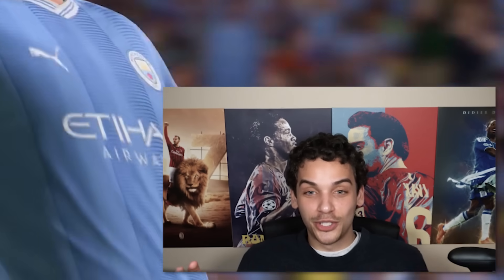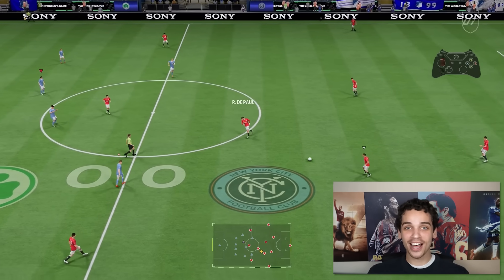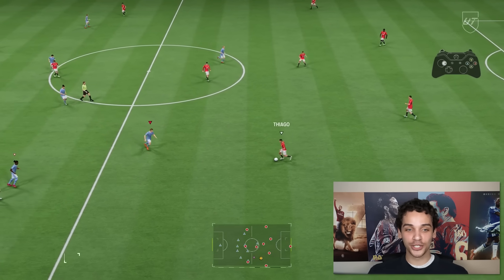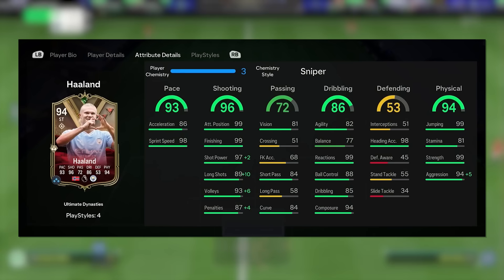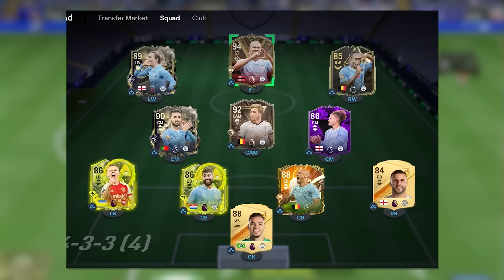That is what the best shooting in the game looks like right there. This new Haaland card currently has the best shooting out of any card in the game — he has 96 shooting, and with a Sniper chemistry style all of his in-game shooting attributes go up to 99.